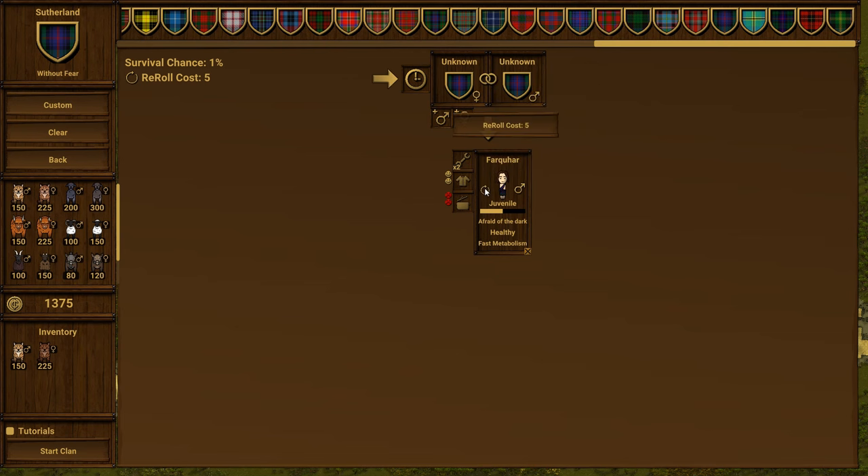I'm not entirely happy with these stats, so let's re-roll and tempt fate. David — sickly, slow metabolism, afraid of the dark — nope. Alan — no perks, good at hunting, good at building, not so great at gathering. Anton — slow metabolism, a hard worker, likes cooking, likes hunting, not so great at crafting. You know what, I'm not completely mad at Anton. Let's start our clan with little Anton — love the red hair, let's go!